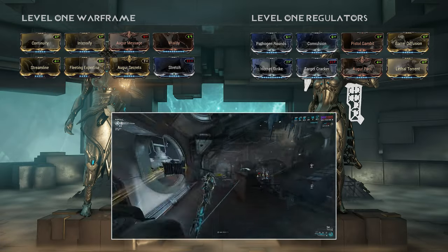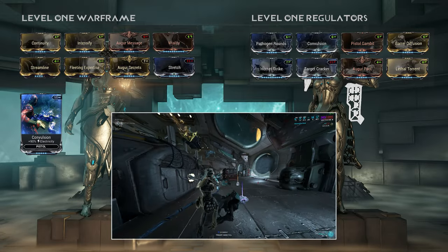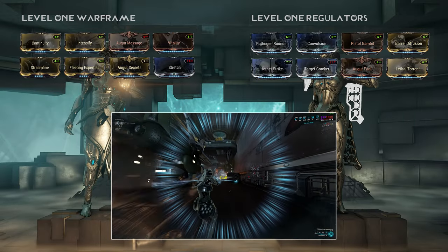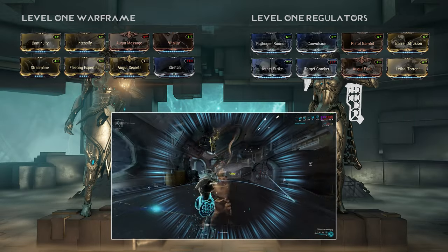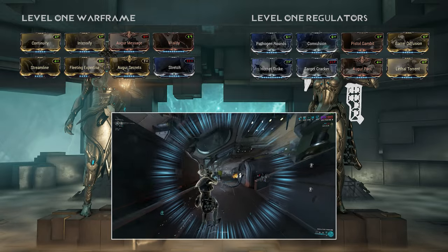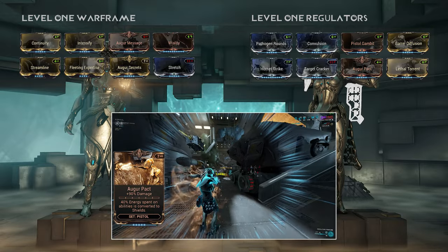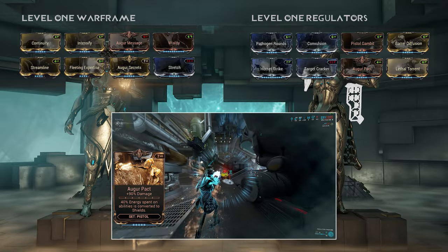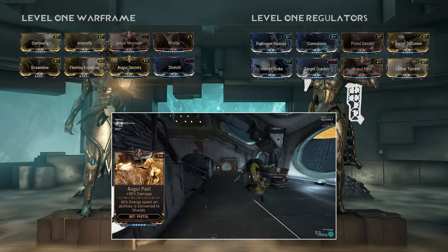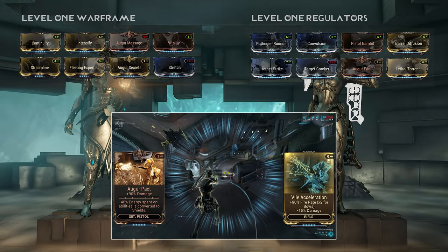Regardless of level, for regulators we always want to build raw damage, which means we want the highest amount of elemental damage, normal damage, crit and crit damage. At level 1 I also want to cover the most common pitfall from mesa builds, which is that people vastly underestimate how fire rate impacts overall DPS. In this example I've added Auger Pack to our regulators for another 90% damage. This seems logical at first but the fire rate of the regulators is already very high, so adding a mod like Vile Acceleration instead will vastly improve your overall DPS.